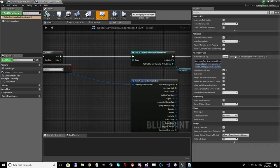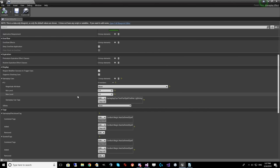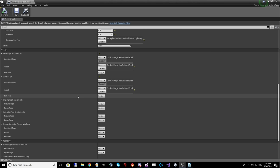We also apply tags onto the target of this effect so we know if they have a gathered spell and can query that later. If they activate something to cast that spell, we check: do they have it or not? We're basically able to use these gameplay tags to manage the state of our combat.